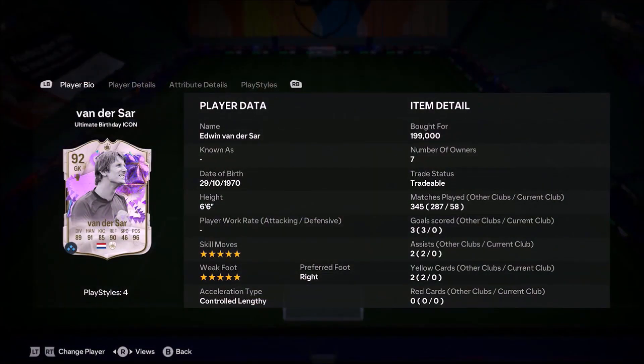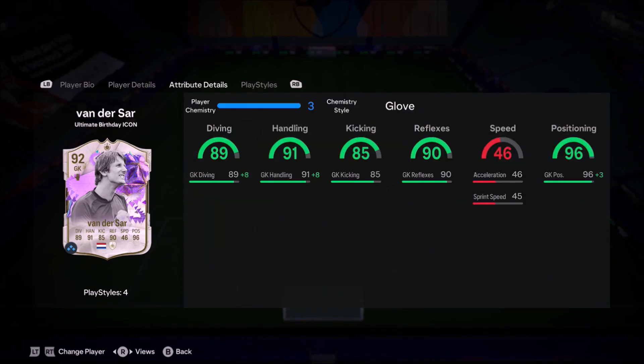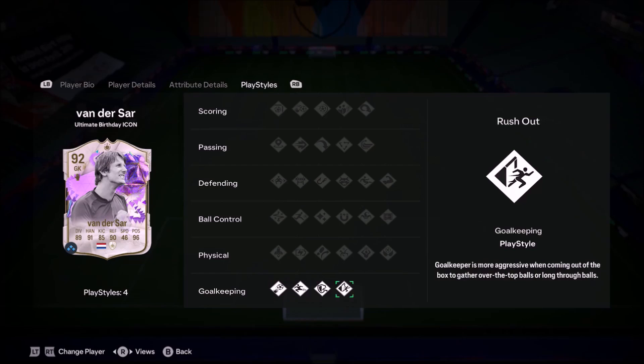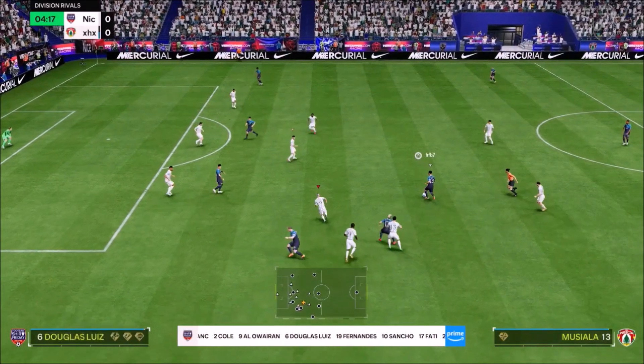Ladies and gentlemen, welcome to the video. Today we look at Van der Sar — 5-star, 5-star — the Footbirthday Van der Sar. He's 6'6" and he's got some crazy-looking card. Van der Sar is always one of the best icon goalkeepers in the game.